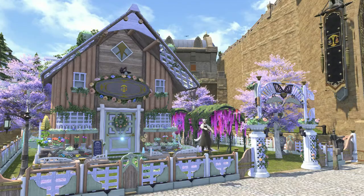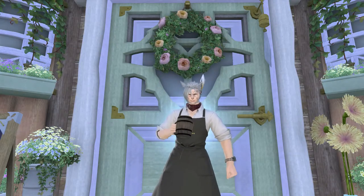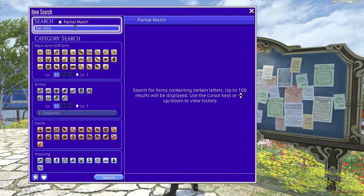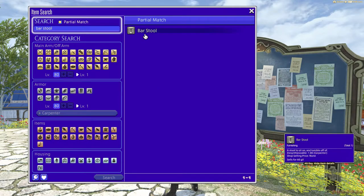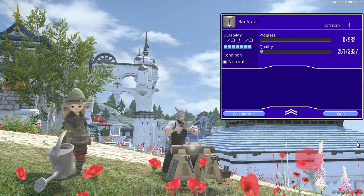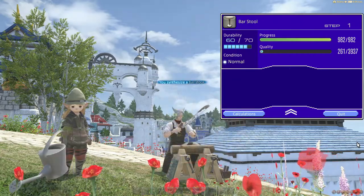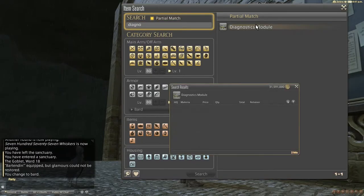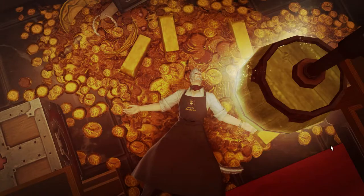Okay, so you've got your housing spot and you know what kind of place you want to make. Now you've got to build it, or buy it. Furniture can be created by players, so having your crafting and gathering classes leveled will make the process of construction a lot easier. Either that, or you can just buy what you need from the market board — just get ready to not have any teleport money for a while if you take that approach, because holy shit, housing furniture is expensive.